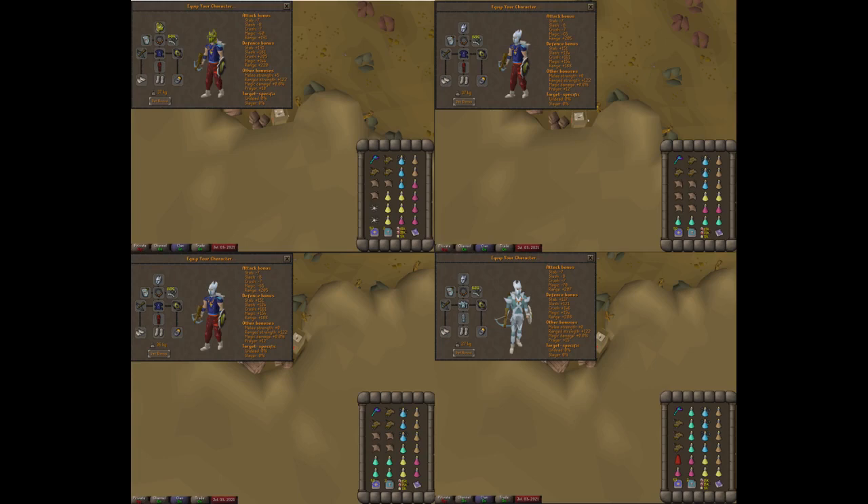Here are a few more inventory setups to use as you get more experienced — feel free to upgrade or downgrade as you go. Full Karils is also a very good option for armor. If you ever do take it, bring an extra prayer potion.